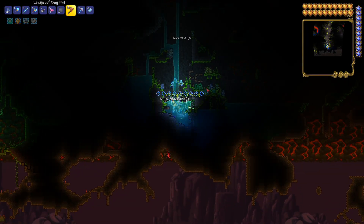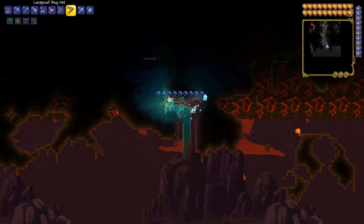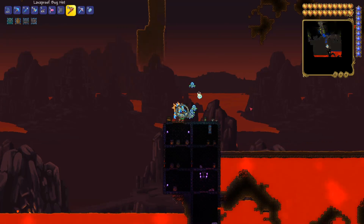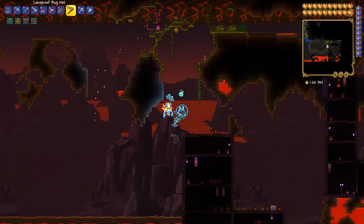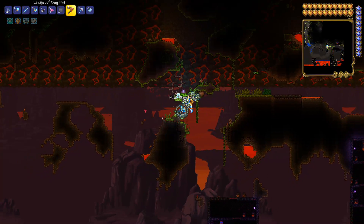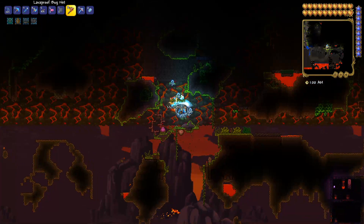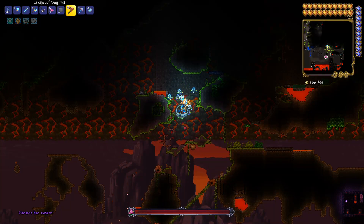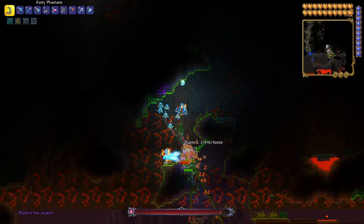So much obsidian. We hope it doesn't crash the computer and destroy your save file again. At least then we'd go here and could loot everything again. It's pretty cool water actually - usually water evaporates. We could fight a Plantera, which would be enraged instantly because we're not in the jungle. These bulbs can even spawn right at the very bottom, right where the underworld starts.